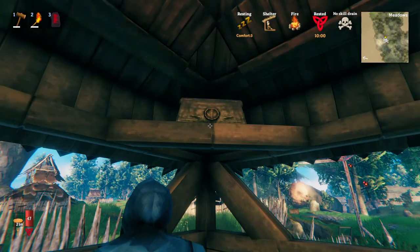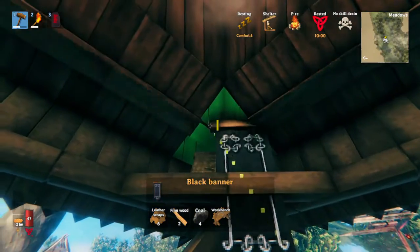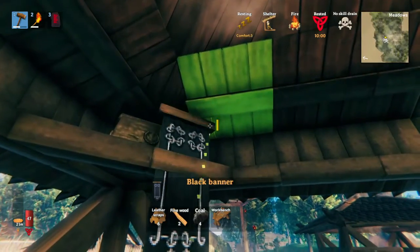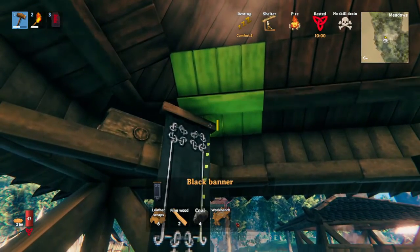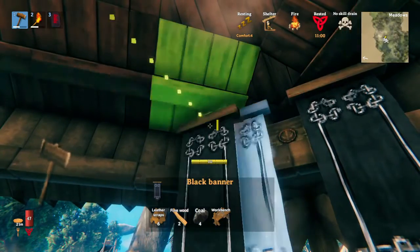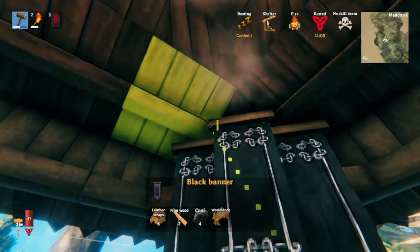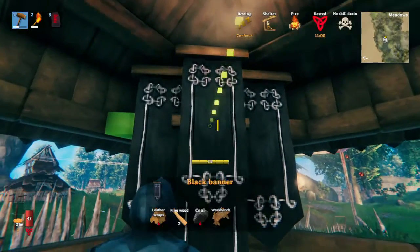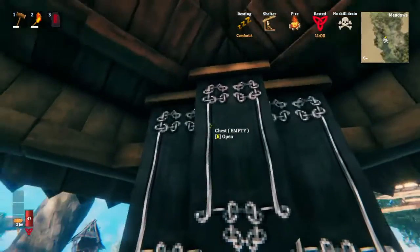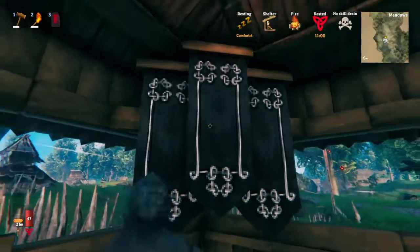Here's another way that you can hide things. You can take advantage of certain items like the banners, because these have a visual but actually don't have a hitbox. So if you just place them something like this — put one there and one here — and then let's make it all fancy looking like that. As you can see, you can't see the chest anymore, but the whole chest's hitbox is still accessible.